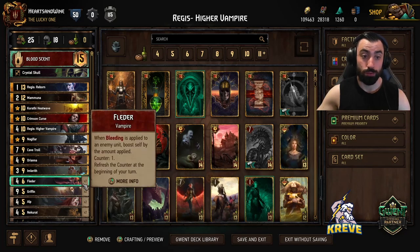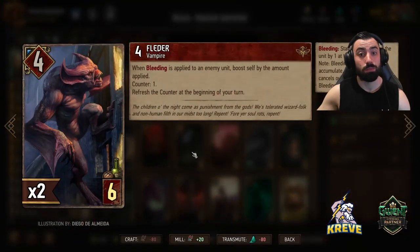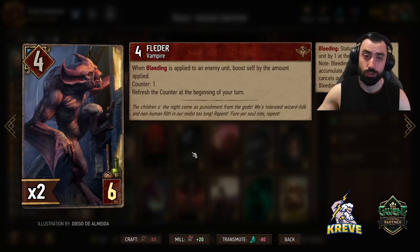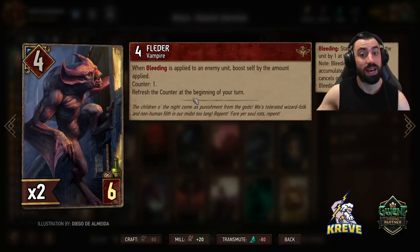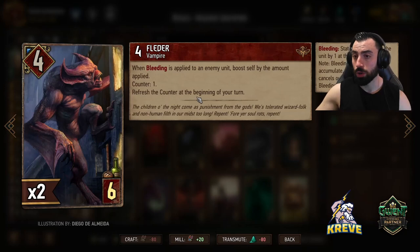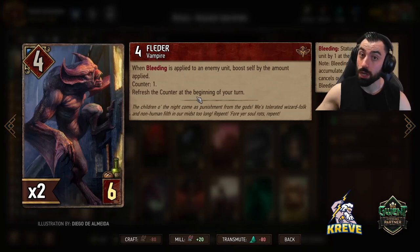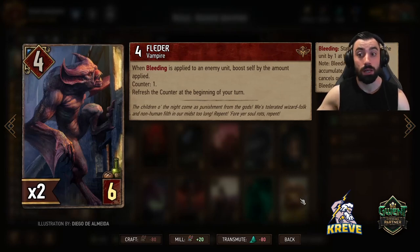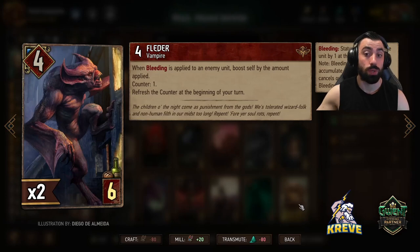We also have two Fledders. When bleeding is applied to an enemy unit, boost self by the amount applied. Counter 1 - so you can only do this once per turn, refreshing the counter at the beginning of your turn. Fledders - you can use one in round 1 to help get round control, and then the other in round 2. Synergize it with Leader in round 2 along with Undying Thirst and the other bleeding options we have.